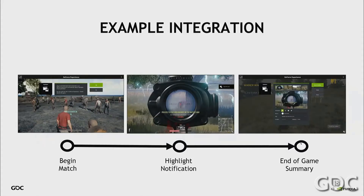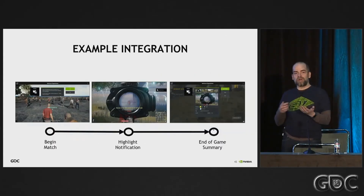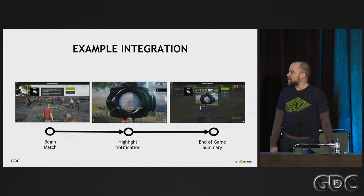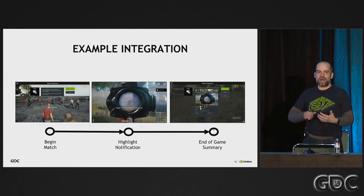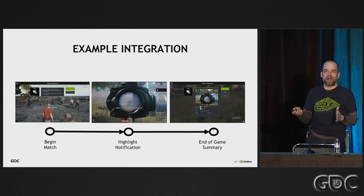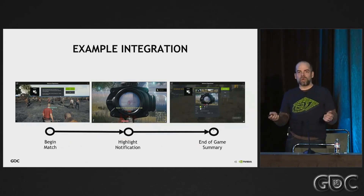On a high level, you begin some match, level, or quest within your game. At some point, interesting things happen that you've identified via your own game logic — this is different per game, but the concept of interesting things happening is universal to all games. When something interesting happens, you just say capture it. And then at the end of the quest or match, when the user is comfortable and has time, you allow them to open up the video summary window and review what they've seen so far.